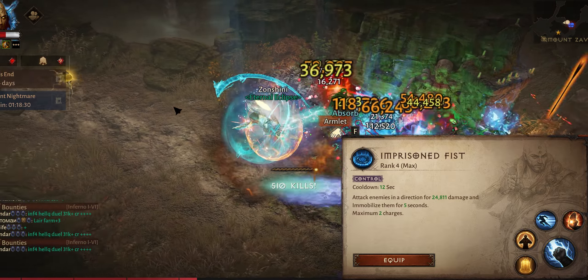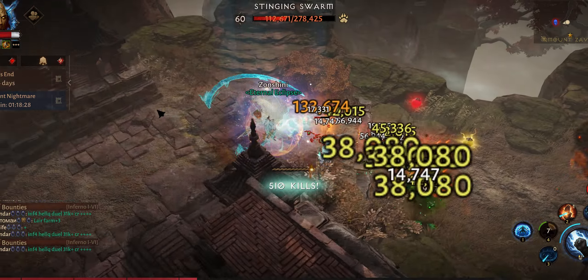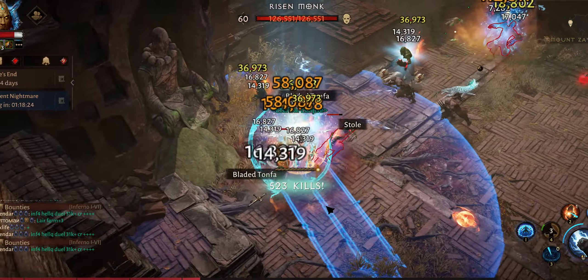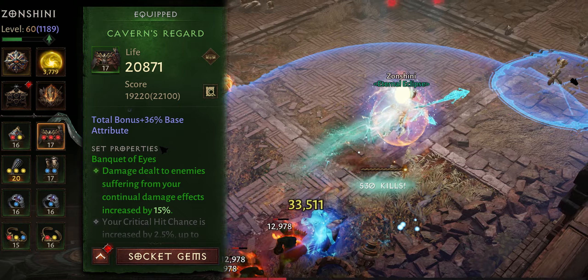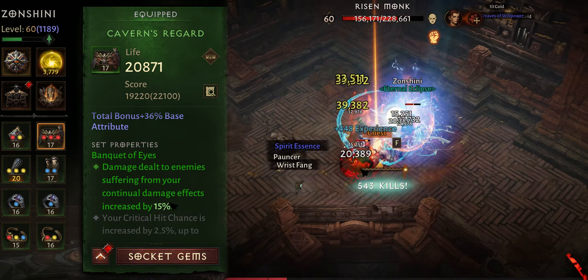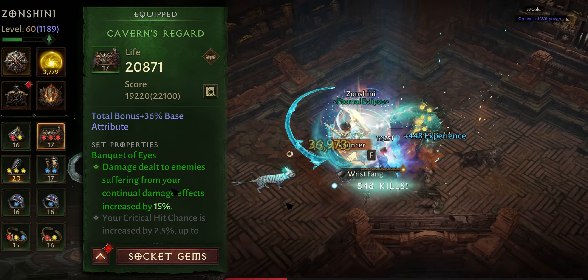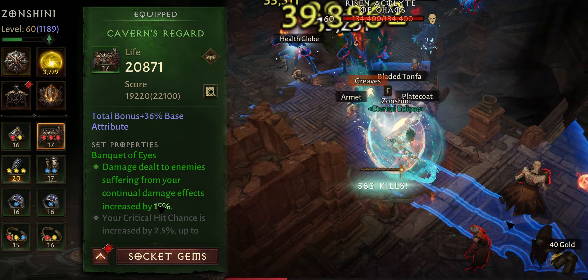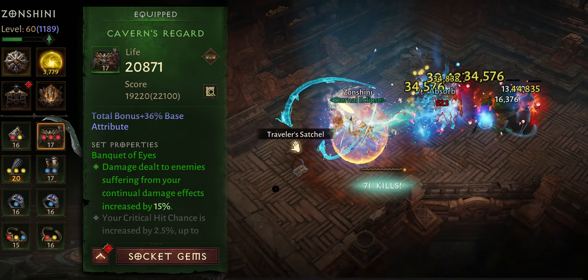Let's start with the set items. We're using two pieces of Bandwidths of Ice because we have those DoTs on enemies all the time, which gives 15% damage increase basically all the time — a no-brainer.